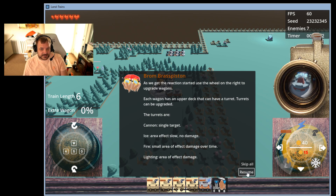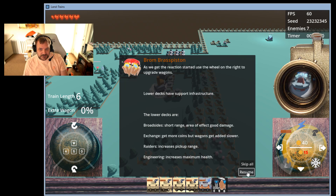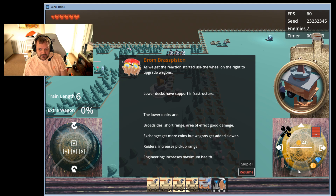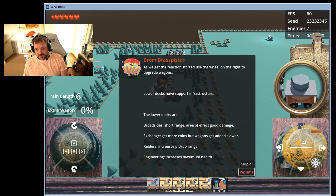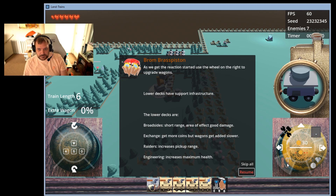The tutorial will tell you about your different turrets, your different lower decks. You can now switch between lower decks and upper decks, navigate through your train, and then decide what you want to change — so like, I want to build a lower deck there.